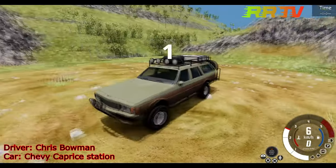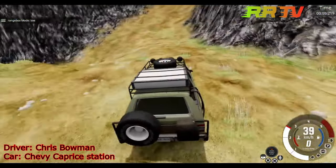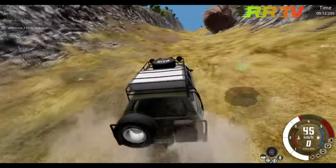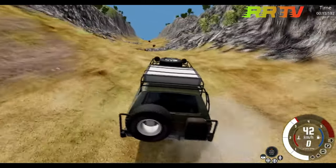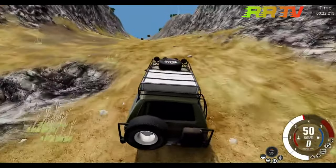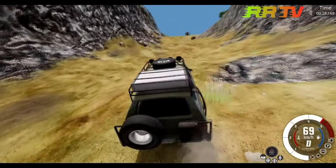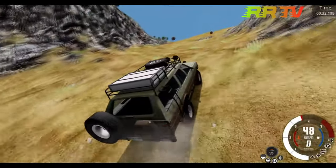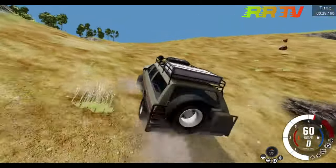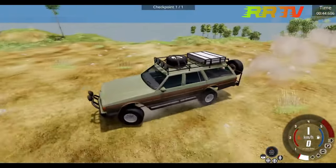Next up: Chris Bowman in the Chevy Caprice station wagon — looks like he's custom-built it as an off-road wagon. He has tiny issues at the start but picks up speed. Wow, those graders in the road don't really affect the car — that is really good suspension for this. It looks like a flawless run!